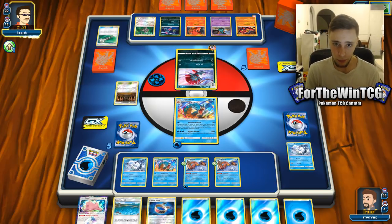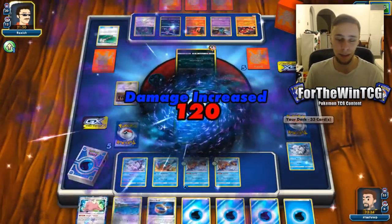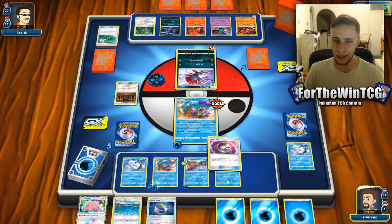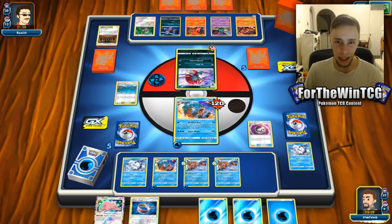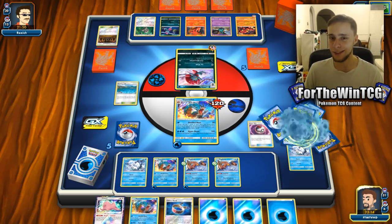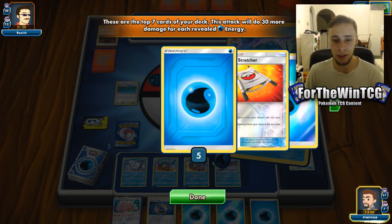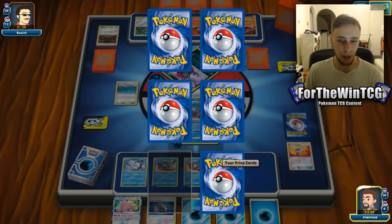It doesn't work very well against Jolteon, I'll tell you that for sure. This is quite a classic deck now — the Buzzwole Shrine. It was a really good deck pre-Team Up, but since Team Up came out, it hasn't really seen so many heights, which is a bit weird. Tag Team GX is really prominent in the meta right now, so it's a bit strange that a deck designed to be anti-GX isn't doing as well in tournaments.